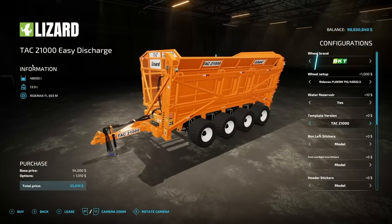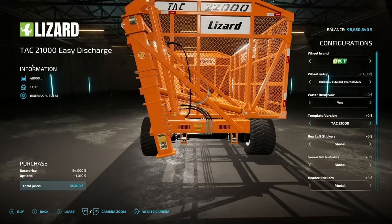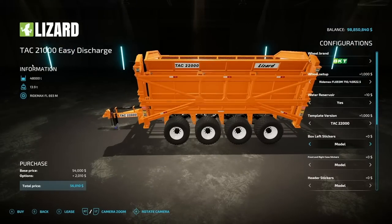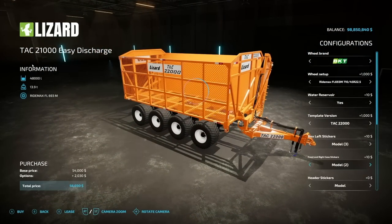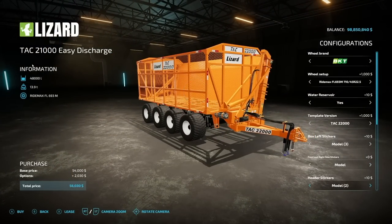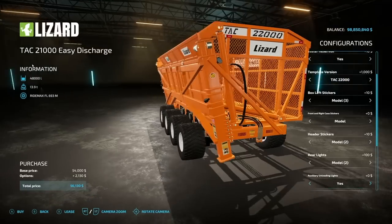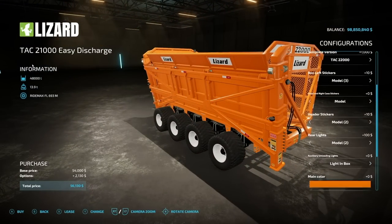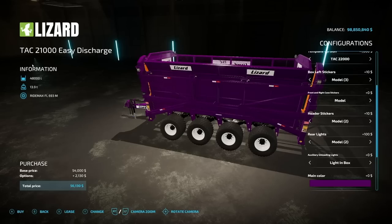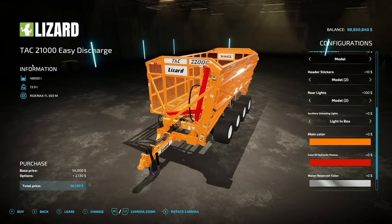It's only $10 in the game, template version. There are two versions — the 21000 and the 22000 — which don't change much gameplay-wise. Customization options include box left stickers, front and right stickers, rear stickers, header stickers on the very front, rear lighting in multiple colors, auxiliary unloading lights, main color including red chrome and other options, hydraulic color, water reservoir color, and rim color including black chrome.